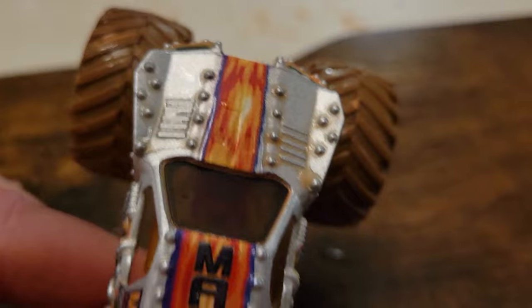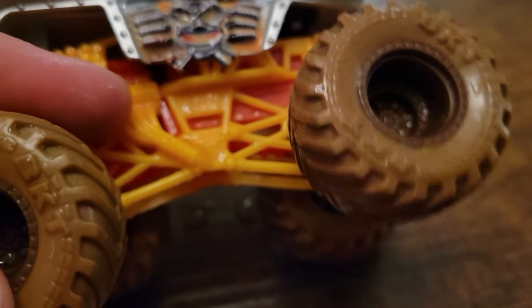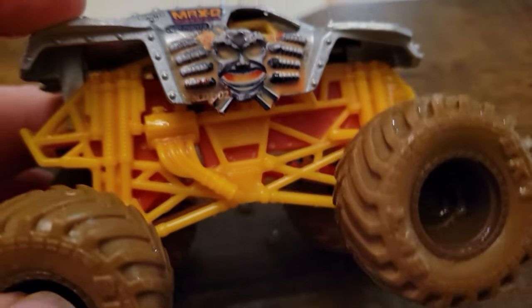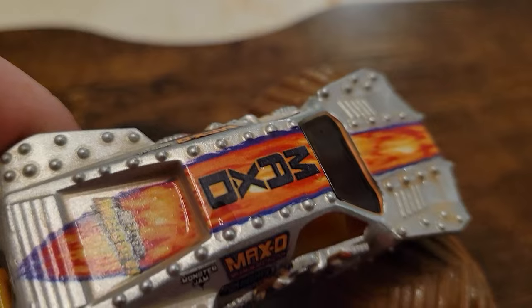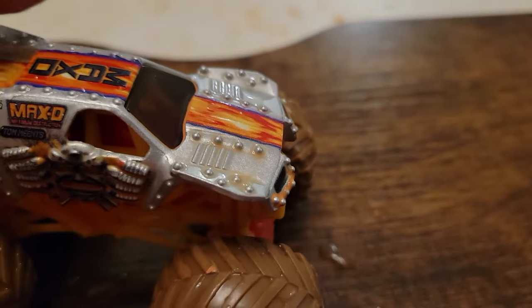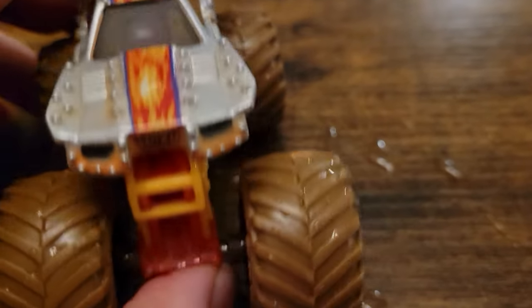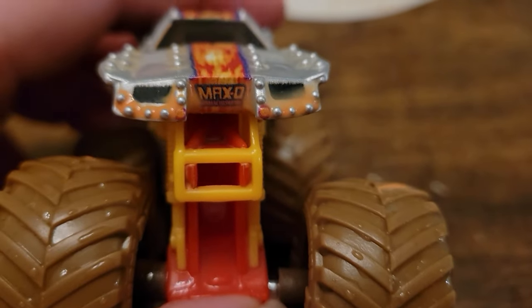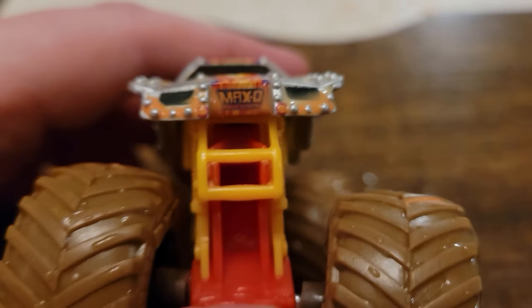I like the purple outline on the flame right there, and Maximus looks really cool. We've got this yellow roll cage and an orange chassis. I really like this — the orange and yellow match the fire going down Max D really, really well. And of course, all the Mystery Mudders have these brown kind of tires. I like the Max D in the front — Max D, Maximum Destruction.